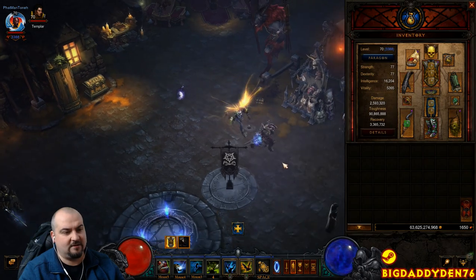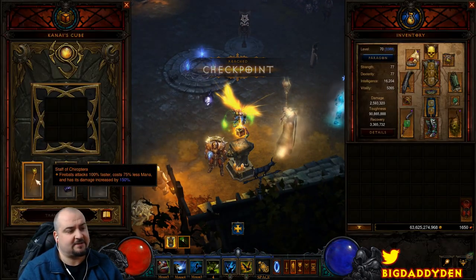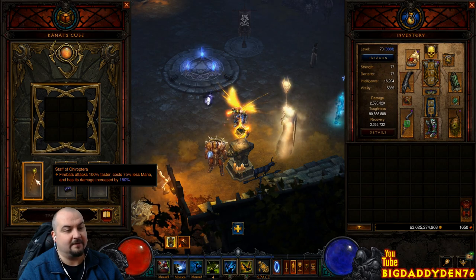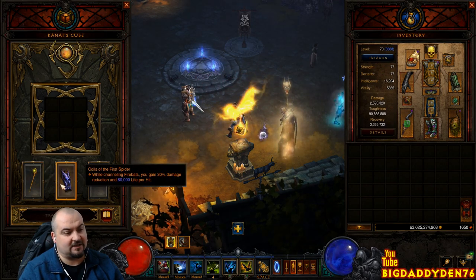Let's quickly go to the Kanai's Cube and then do the skills. In the cube we have the The Barber — wait, the Sacred Harvester is the weapon. In the cube we've got the Chia Petra Staff. This makes your Firebats channel 100% faster, costs 75% less mana, and gives you a 150% damage bonus.